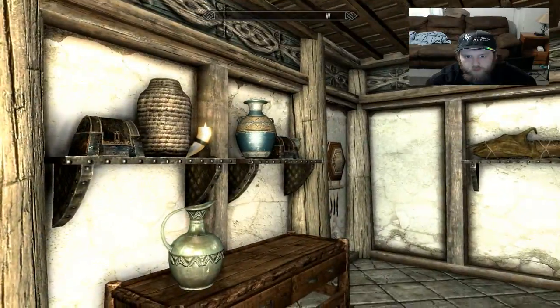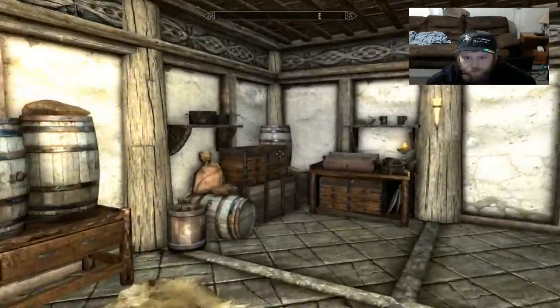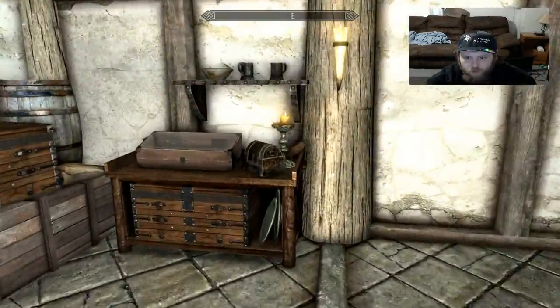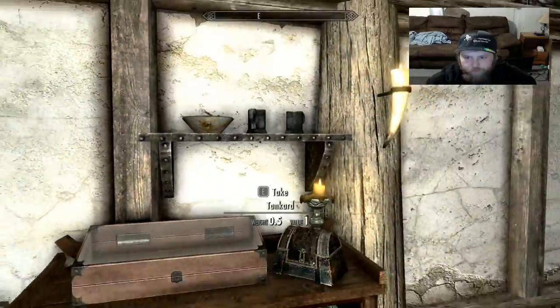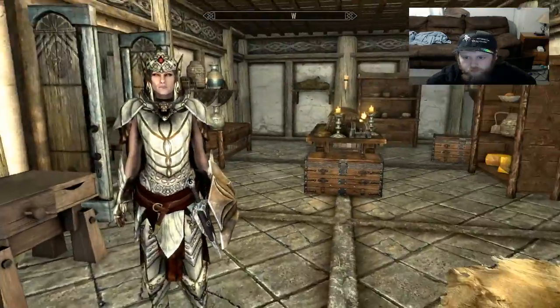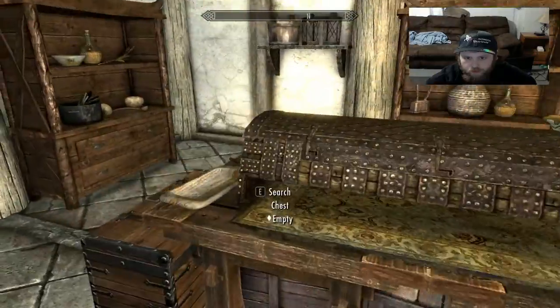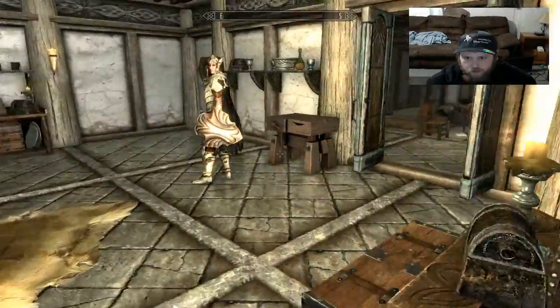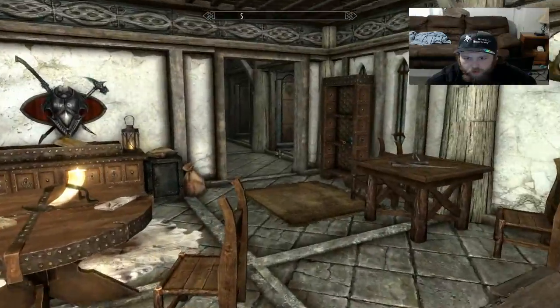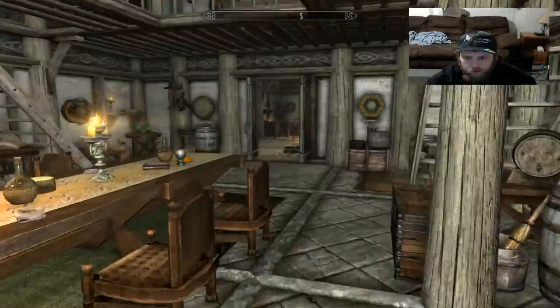Now I can start actually organizing what takes what. That's pretty damn good. We got our satchel and that, another chest, another chest, another chest. Do I hear that stupid fox? I know it's in there. We're going to need more iron.